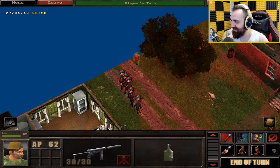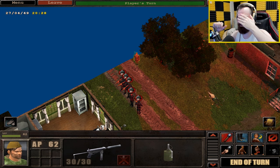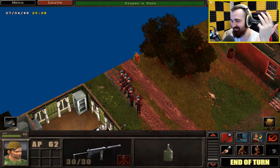Hey guys, look what I got to run. It actually ran pretty easy. I believe it was just get the official patch, get the unofficial patch, and crack the EXE — but I got Hammer and Sickle running on Windows 10.